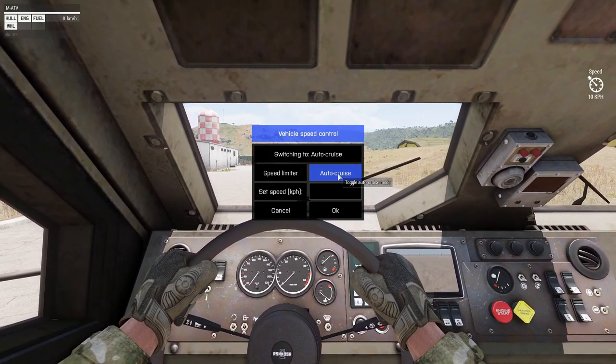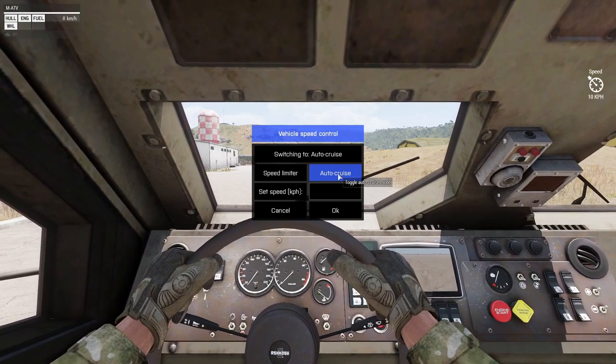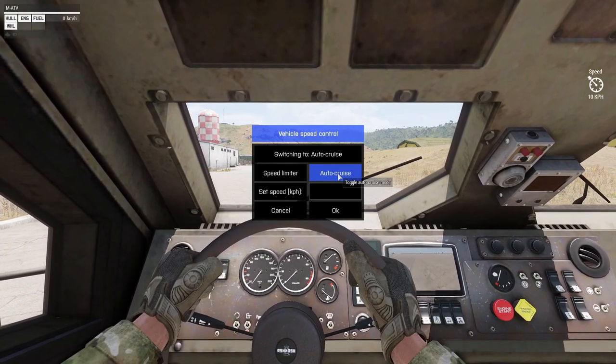In Auto Cruise mode, the vehicle will automatically try to maintain the set speed without the player's input. You can still accelerate manually and steer, but applying brakes will immediately turn off the Auto Cruise mode.